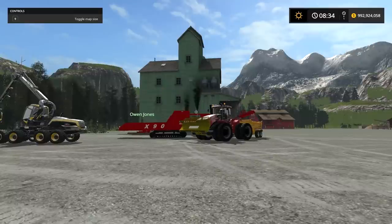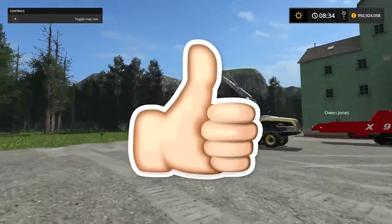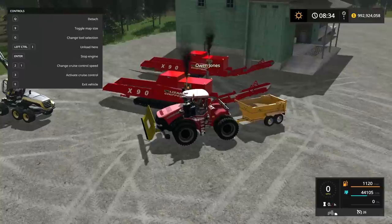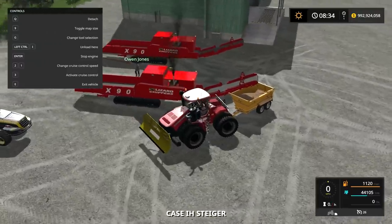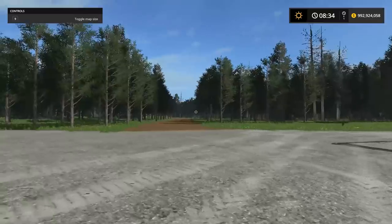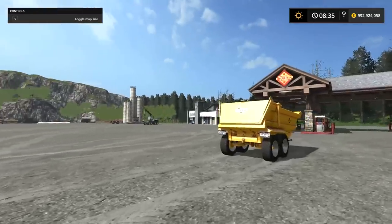Let me know if you guys want me to do more of this by hitting that like button. We've got these construction type dump trailers - that's what we're gonna be hauling with. They hold 80,000 liters so it's gonna take a while to fill these, but we'll get them full eventually. We have Wyatt going right now running all the way down to the other side of the map, and we have Brett with us too.